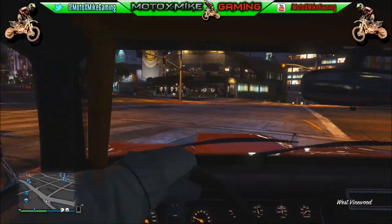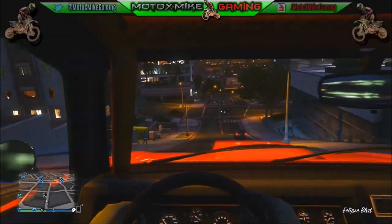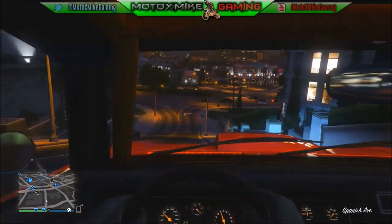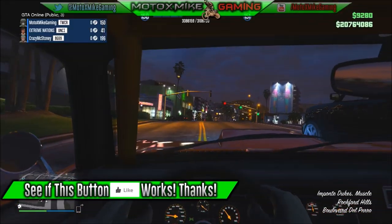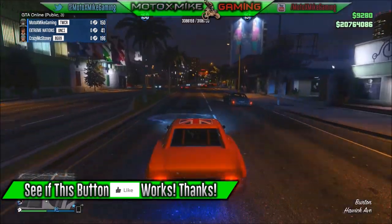Today I'm going to be showing you basically the most badass vehicle in the game up to date. I'm not sure if it's in the current gen or not — last generation, so Xbox 360 and PS3. But this car is called the Imponte Dukes, right down there in the bottom right-hand corner, and basically it is the General Lee.